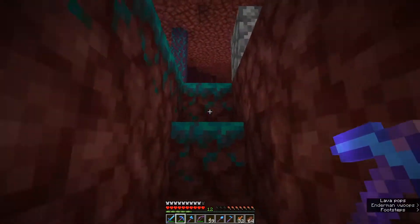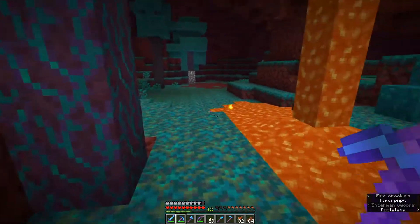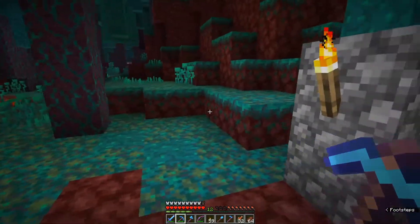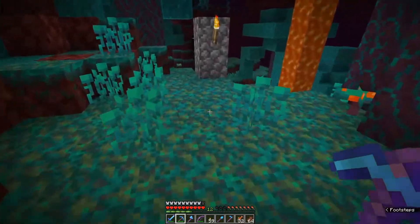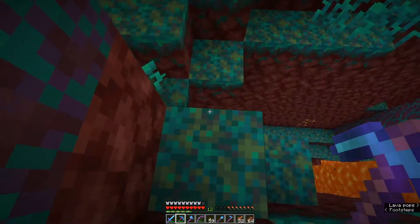Elytra and shulker boxes - and then we enter the endgame stage where the real fun begins. Up until you kill the ender dragon, I consider that the tutorial stage where you're kind of learning the game and learning the mechanics. But once you get the elytra and shulkers, you're pretty much set up with pretty much anything you want - maybe netherite gear needs to come after that.